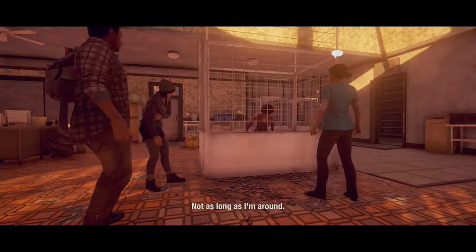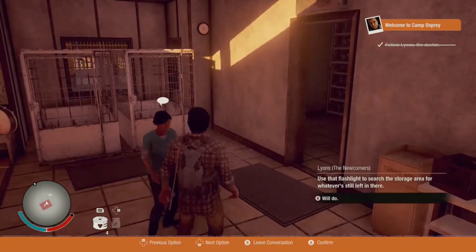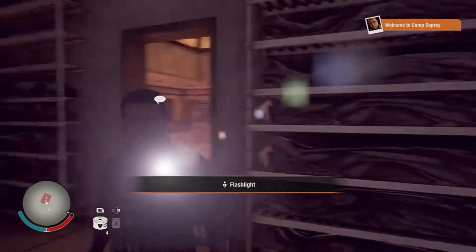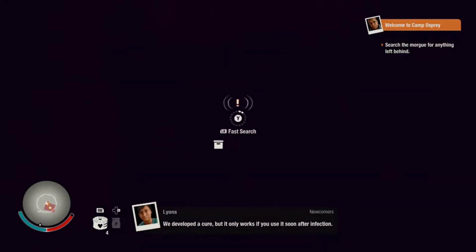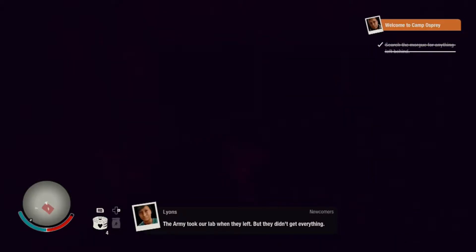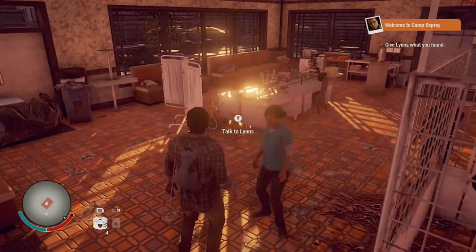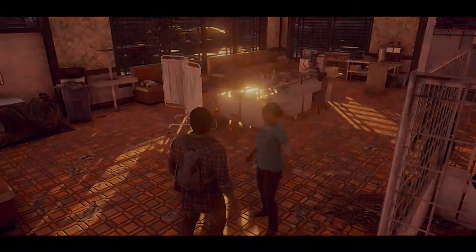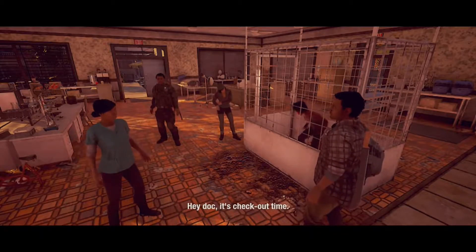What's gonna happen to me? Not as long as I'm around. I could use your help — take your flashlight, go in there and look for a sample case, I need you to bring it to me. Fast search, fast search. What's this — plague samples? It's the only thing in there.